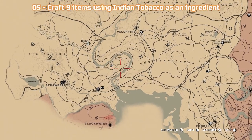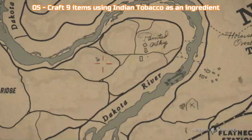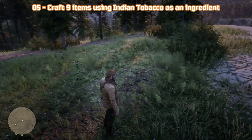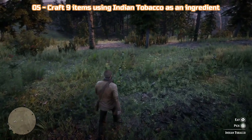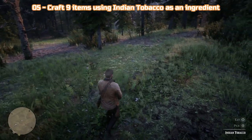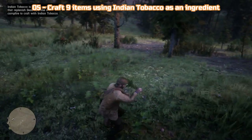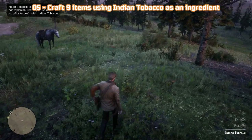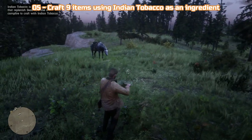Challenge 5 is to craft 9 items using Indian Tobacco as an ingredient. Luckily, Indian Tobacco can be used on its own to craft Potent Snake Oil, so you just need to find 9 Indian Tobacco plants. It can be found in the area south of Valentine — if you go to the area shown on the map, there are 3 patches of 3 plants very close together. Once you have 9, set up camp and craft 9 Potent Snake Oils. You'll probably have to use them as you make them if you don't have enough bag space.